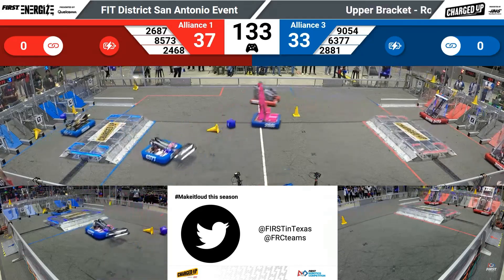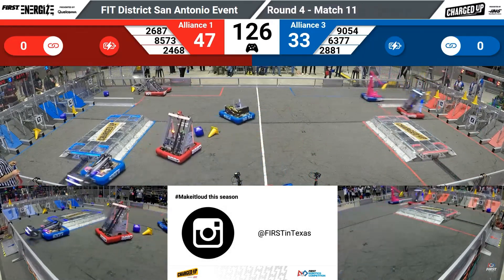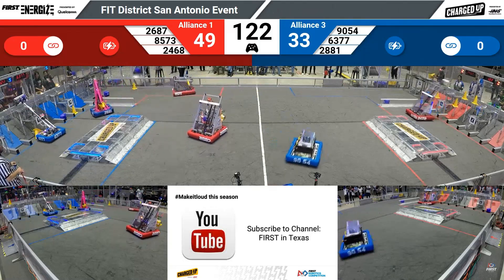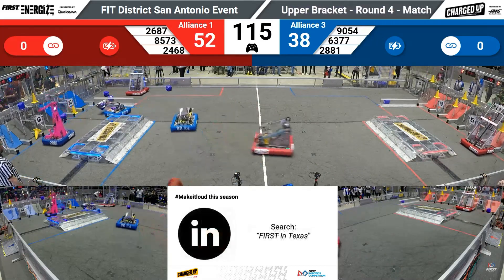37 to 33 advantage red. Here are the Lady Cans, ready to get loaded up with another cone. 2468 grabs a cone, quickly scoring it. 2468 and 2687 are teams that work out of the same shop — they've basically got the exact same robots working together here.